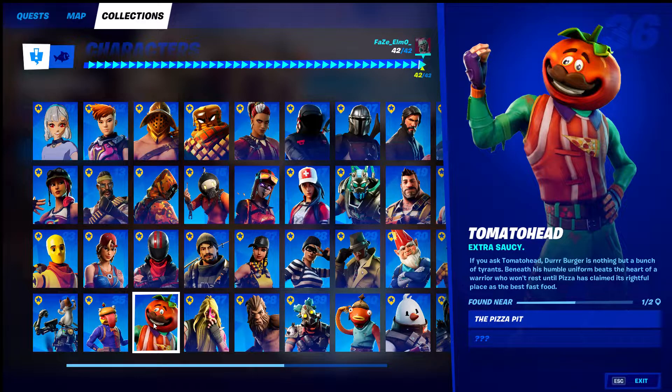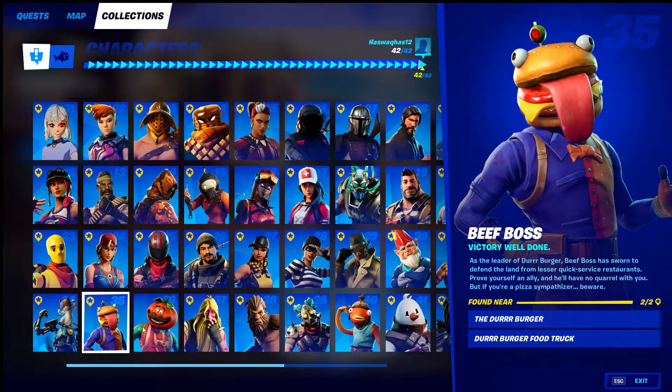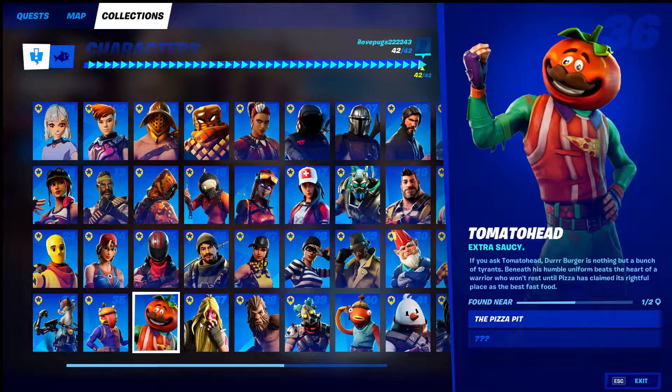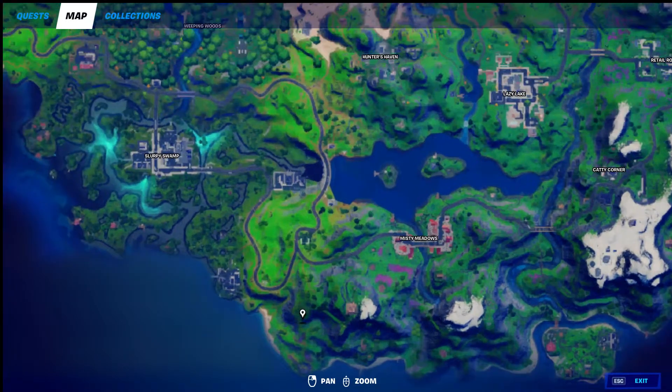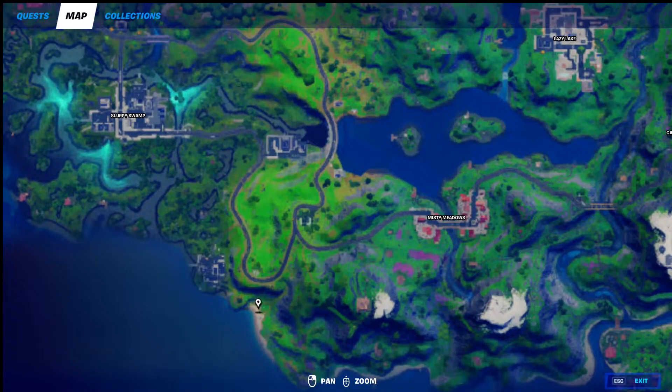Moving over — Caddy Corner for Kit, the Dirt Burger food truck, pretty easy locations. Tomato Head at the Pizza Pit, and I think the other location is the pizza truck, but I'm not really sure — just go to the Pizza Pit. I can show you the location on the map — it's going to be back here.